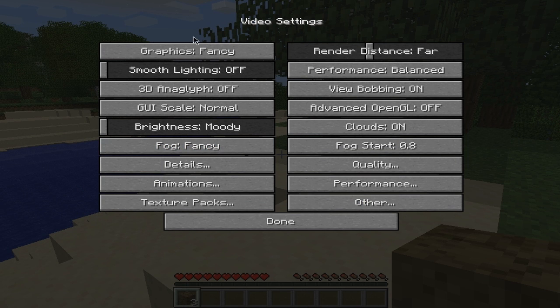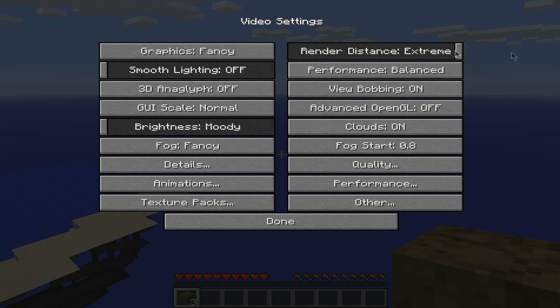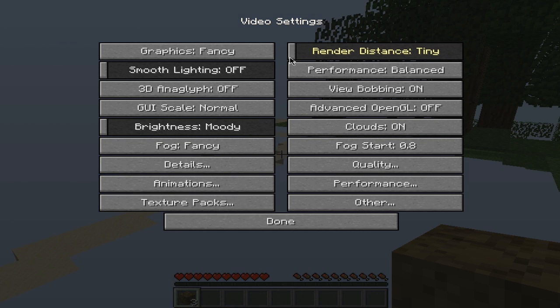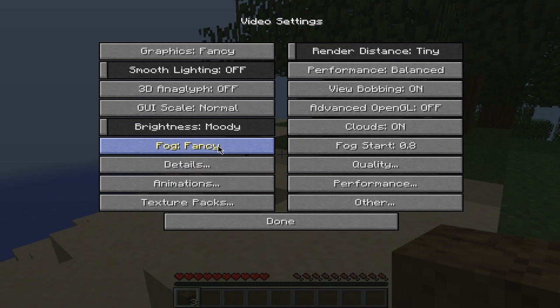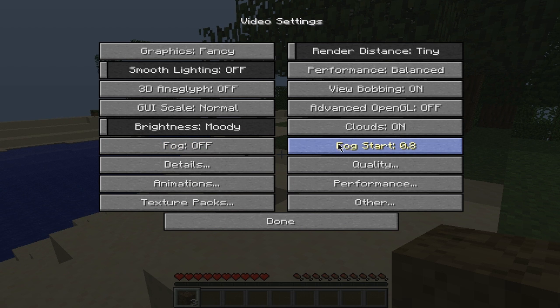In the video settings, as you can see, there are more options you can change. For example, the render setting — you can lower it to tiny, or you can go to extreme if your computer can handle that. But we're here to reduce lag, so just drag it all the way down. You can also turn off fog — I always turn it off because it does cause lag, so I'd go with off.